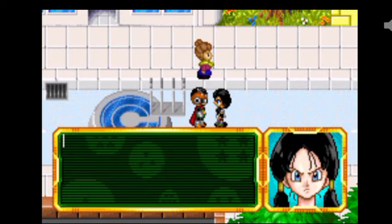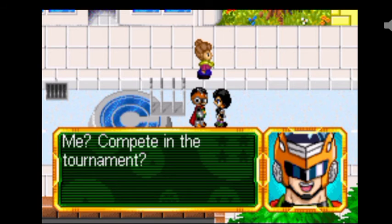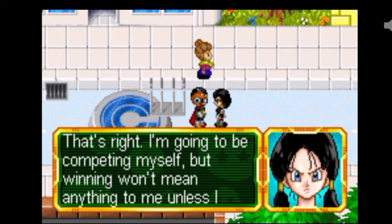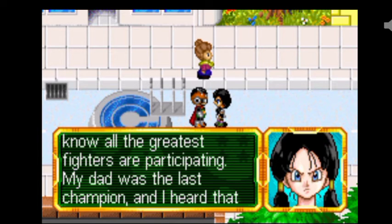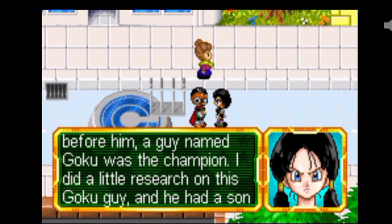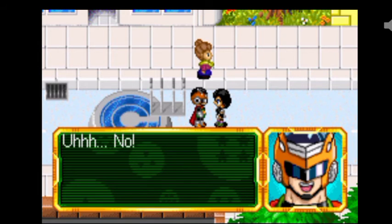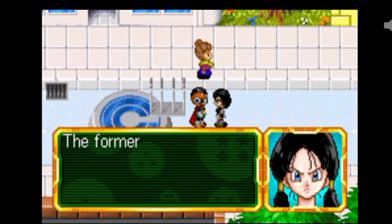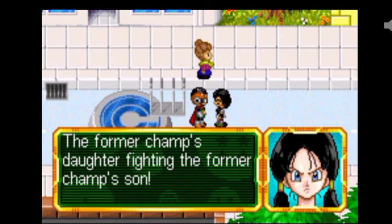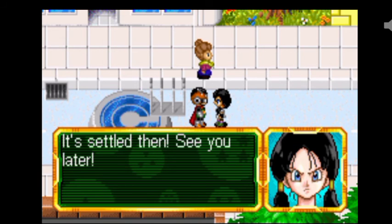Maybe. But there's something you have to do for me. I want you to enter the World Martial Arts Tournament - then we'll keep it a secret. Me? Compete in the tournament? That's right. I'm going to be competing myself. But winning won't mean anything to me unless I know all the greatest players are participating. My dad was the last champion, and I heard that before him, a guy named Goki was the champion. I did a little research on this Goki guy and he had a son named Gohan. You're his son, aren't you? No? I knew it. You're a terrible liar, Gohan. You're Goki's son. Former champ's daughter fighting the former champ's son. Settle then - see you later.